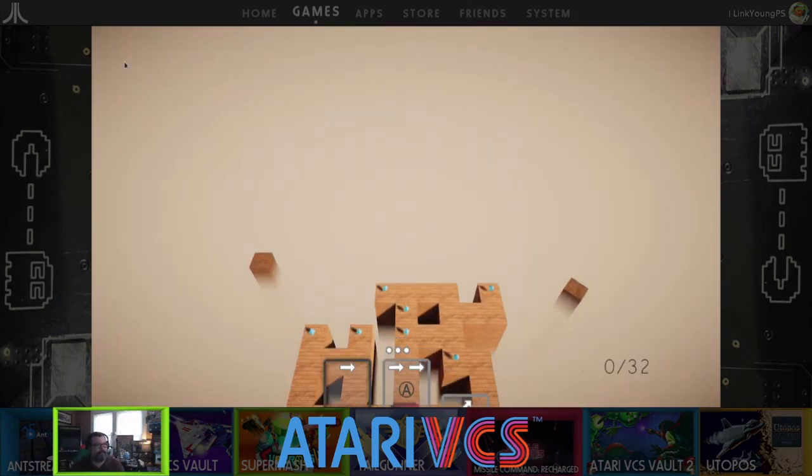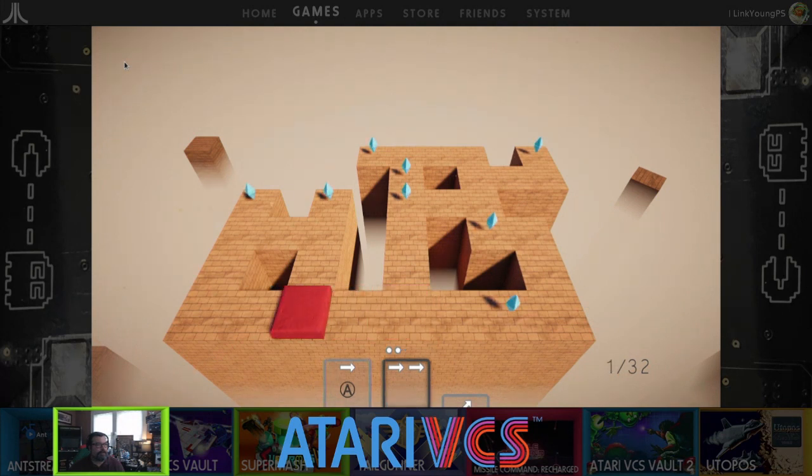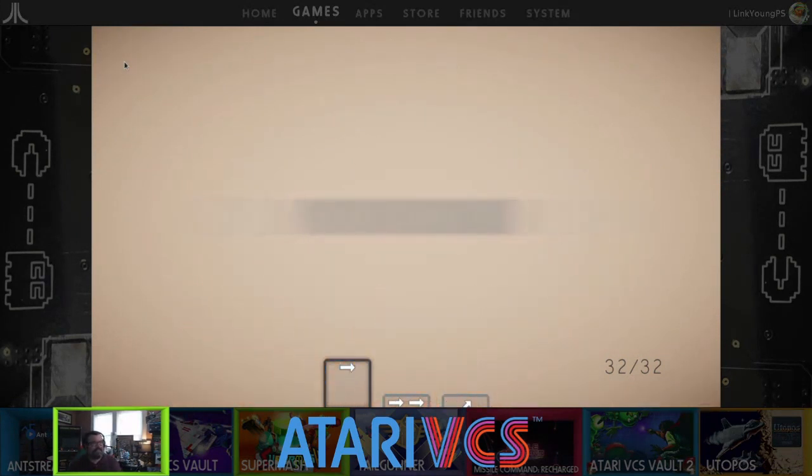Try one more — 32 moves with some double moves. It's all about finding efficiencies in the motion. I don't know, this just seems like a waste. Oh, I got there! Nice, very cool.